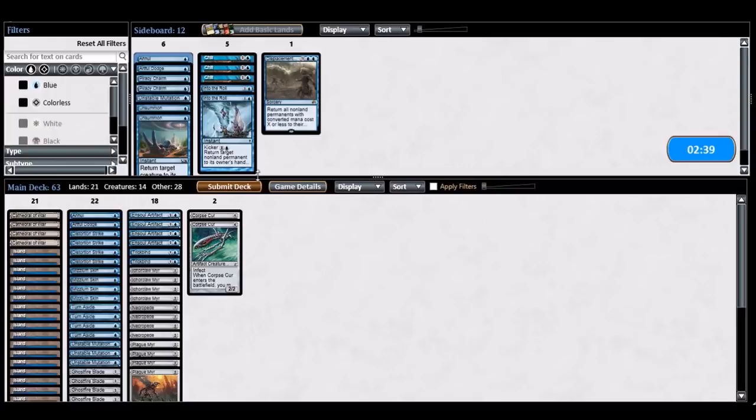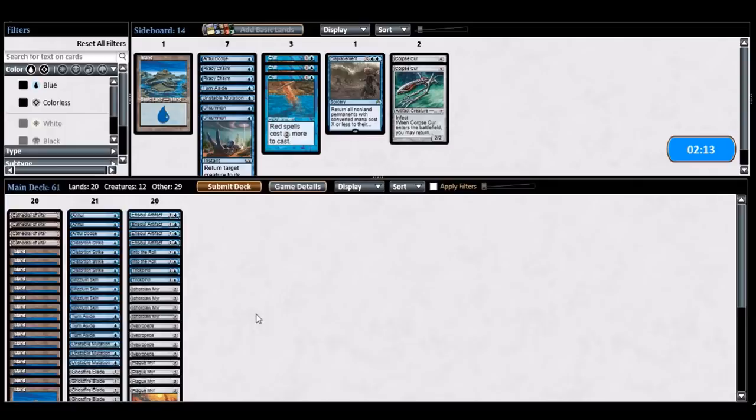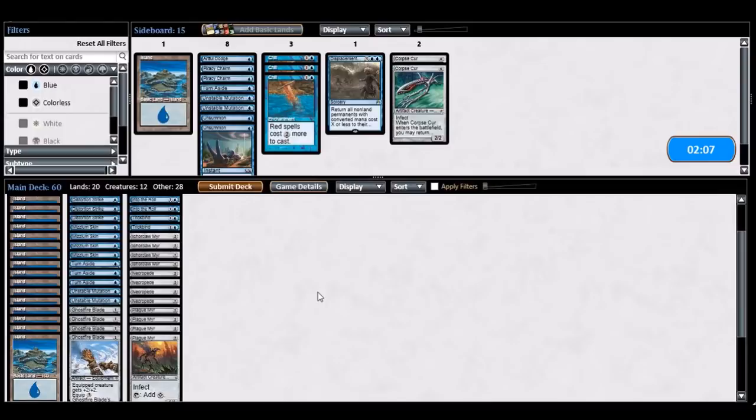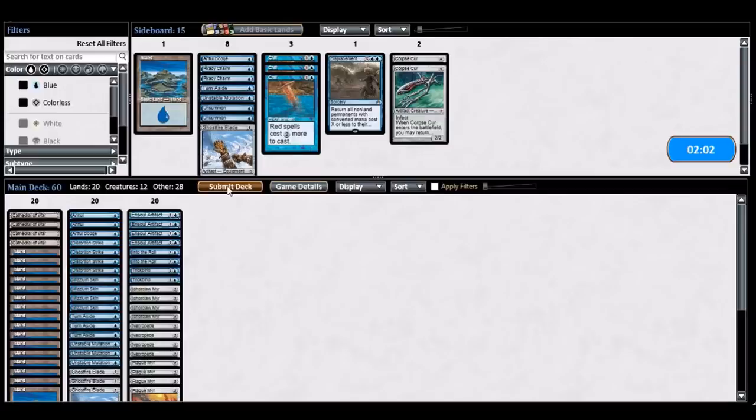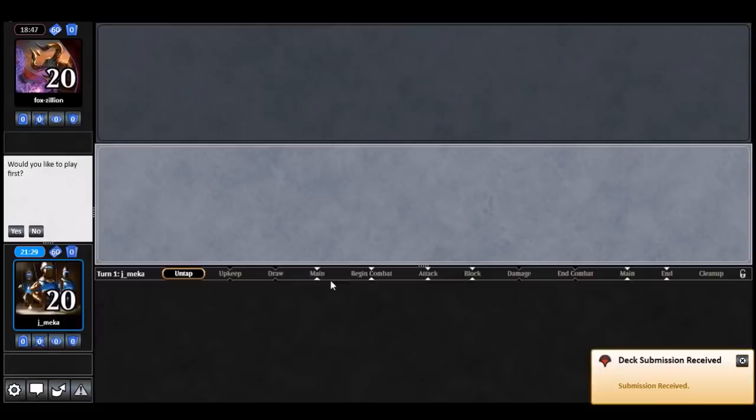Maybe I don't want Corpse Cur — I don't think this game is going to last that long. I'm going to cut the island. I want Into the Roil. I'm going to try Turn Aside — maybe another Mutation, since Unstable Mutation is the worst card against a Parallax Wave situation. I'm fine with this. I'm more worried about Parallax Wave than any other instant-speed removal. I have so many answers to removal but Parallax Wave is just really hard to beat.